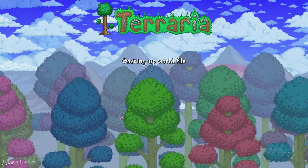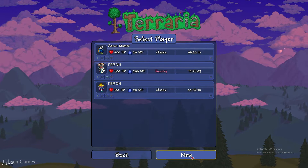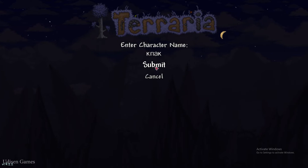Create a classic single-player world. Find a classic character — for example, this guy. Choose your classic, mediocre, or hardcore difficulty. Create any character you want.